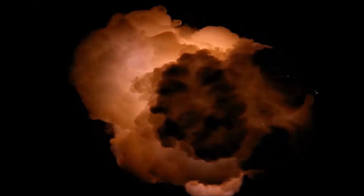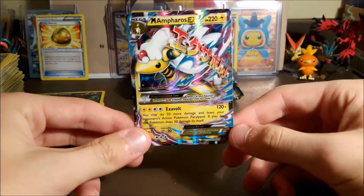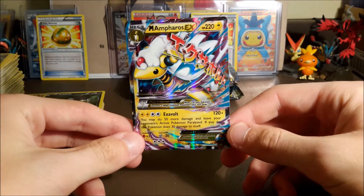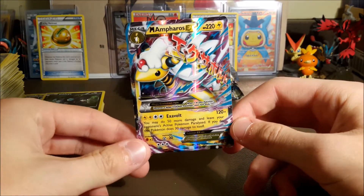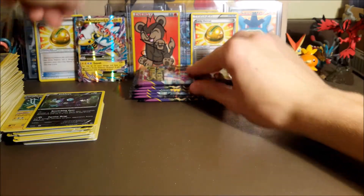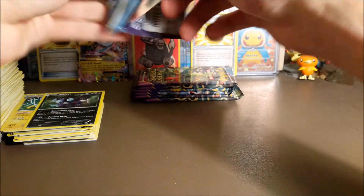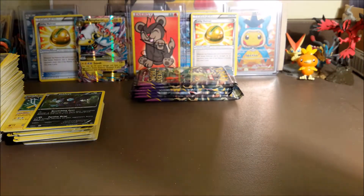We got a reverse Sableye and a Mega Ampharos EX — oh my gosh, I have like seven of these things. But we got a Mega Ampharos EX, that's so much better than nothing. So off our first pack, we are now at six ultra rares.